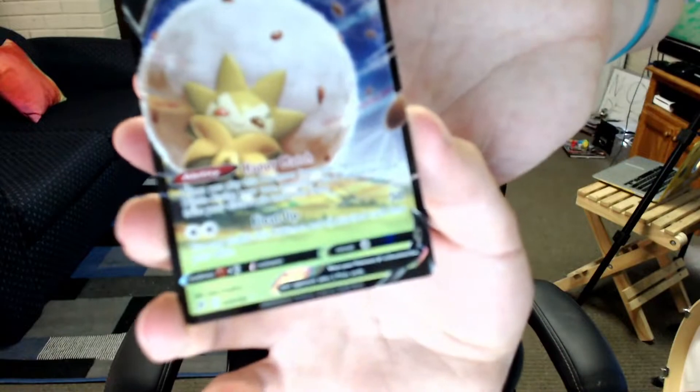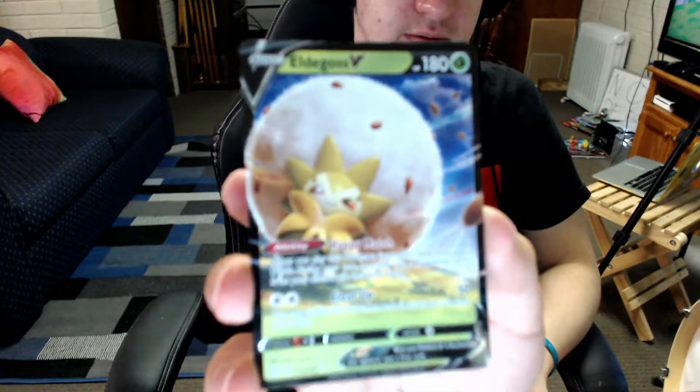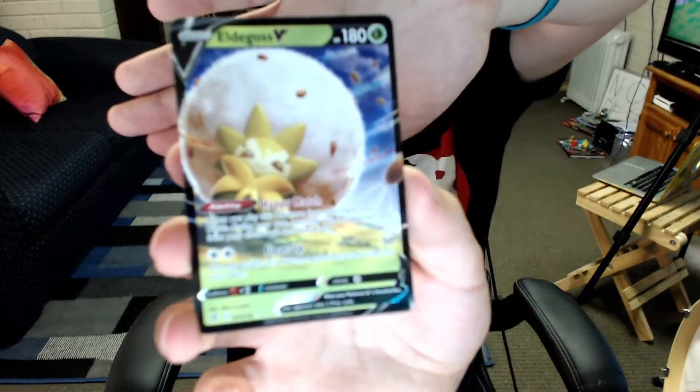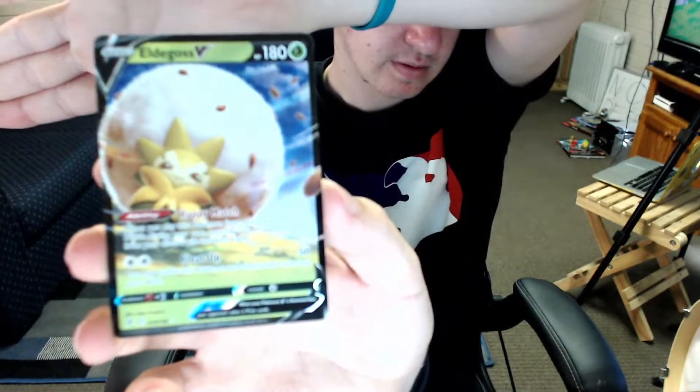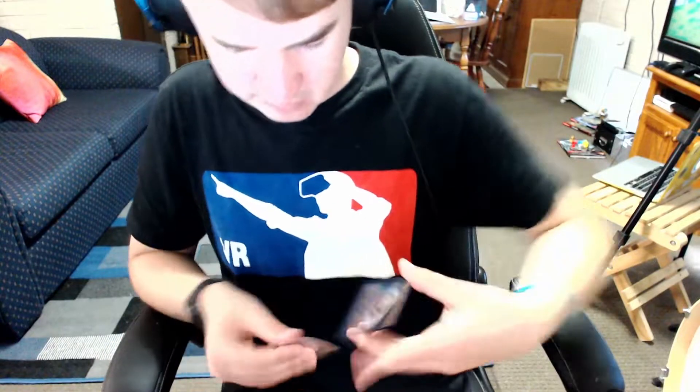Okay, looks like we got something good on the end. We have Beware, Polisam, Training Court, Corsola, Spinacle, Scyther, Volaby, Drippy — reverse Flapple — and on the end we have our first V card: Eelektross V right there! I'll chuck that in a sleeve. That's our first V card, so chuck that in a sleeve and then into a top loader. Very good start!